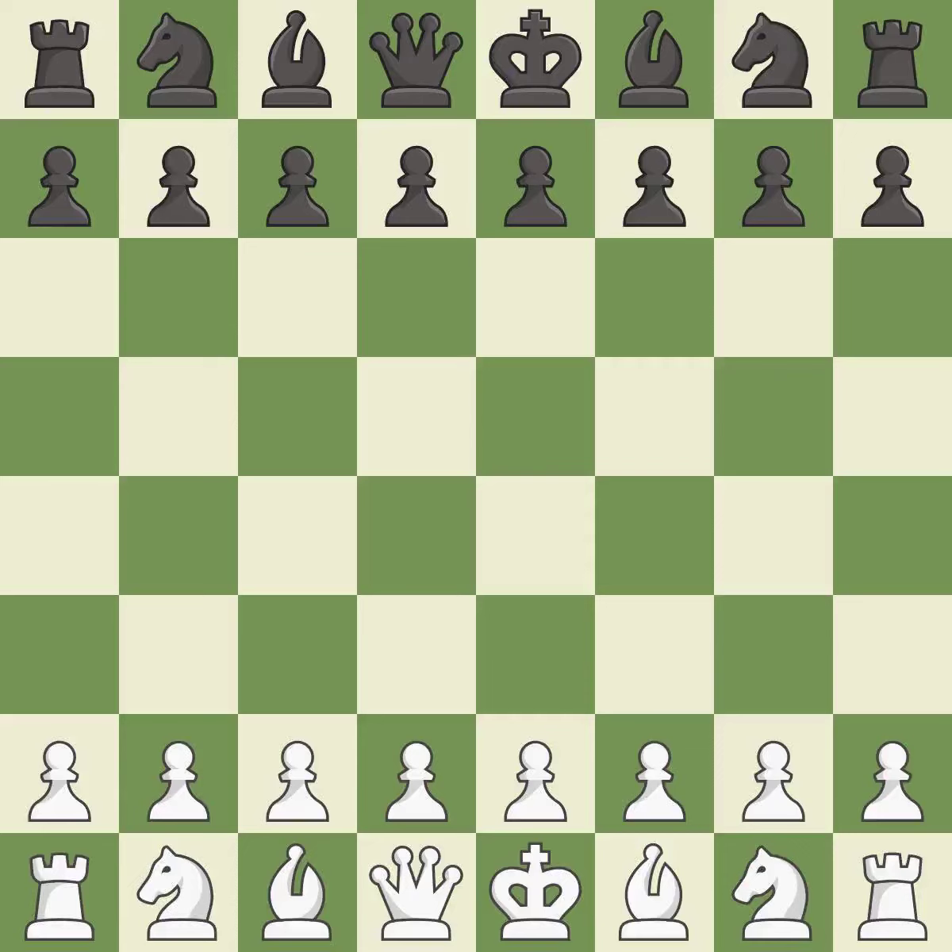Kings-Indian Defense, Fianchetto, Carlsbad, lesser Simagin variation. A sharp, back-and-forth game where both players had chances. That game was pretty competitive. The opening was balanced, both players navigated the middle game well, and white's accurate endgame play outshined black.